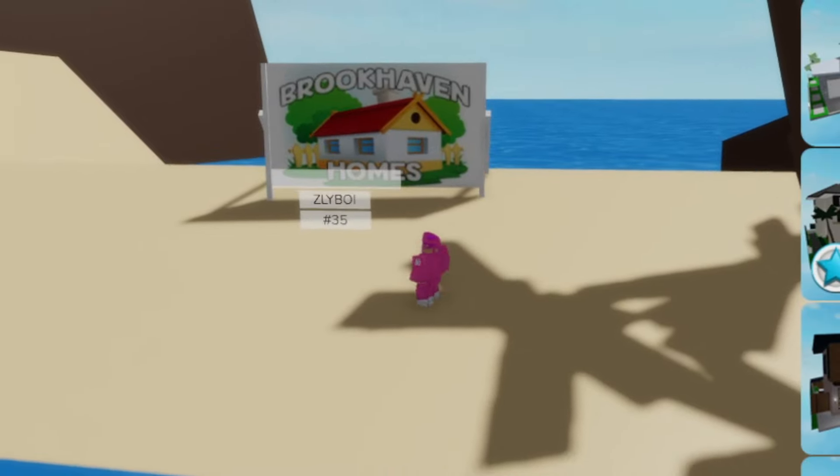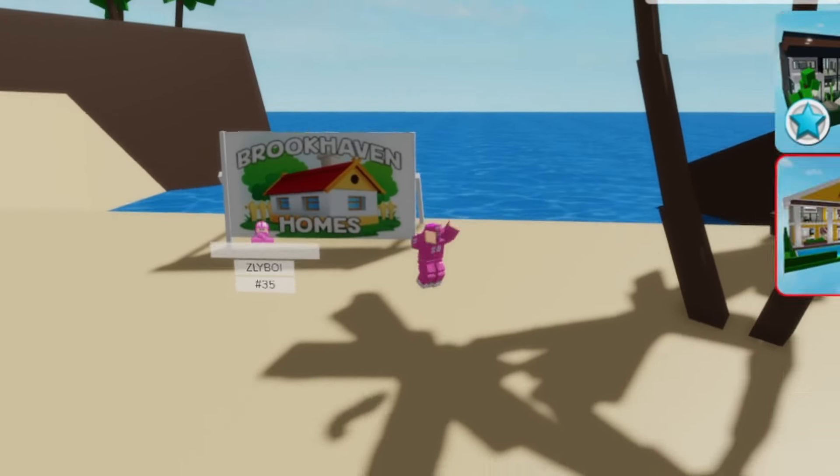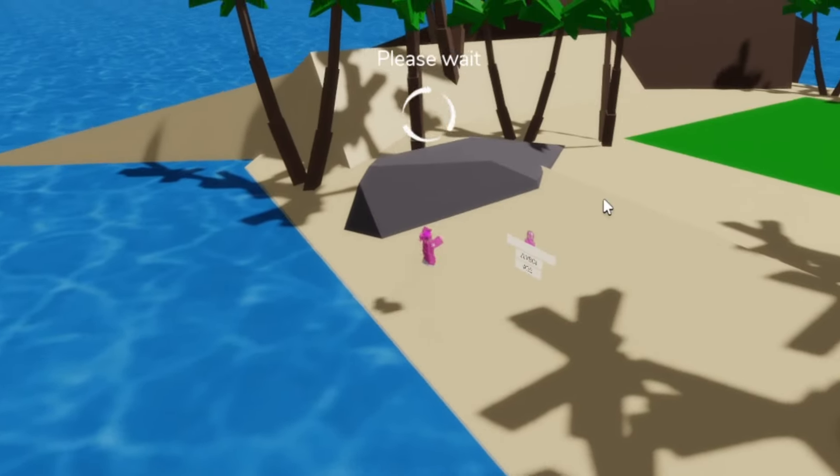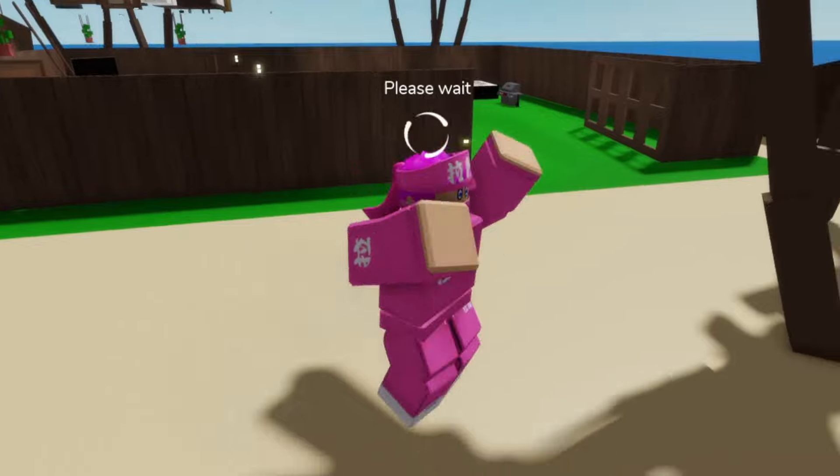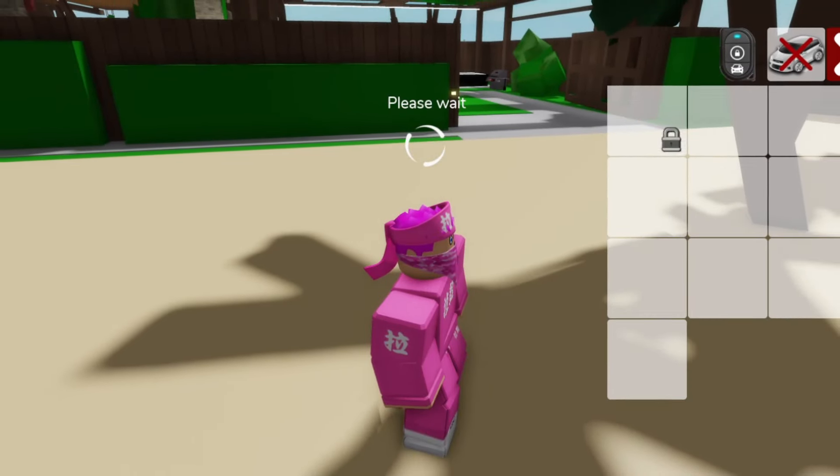So this is the very normal island — here we can only spawn the normal houses. Let's go ahead and try to spawn one. As you can see, the actual island shapes after the house, which is pretty cool. And we also got some new vehicles — we got our actual shark vehicles.